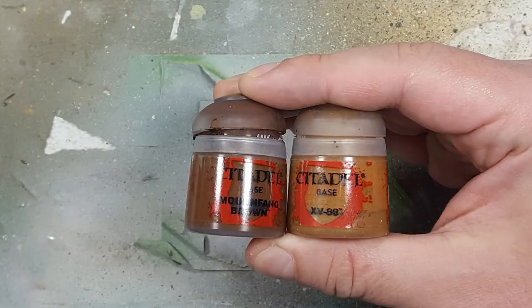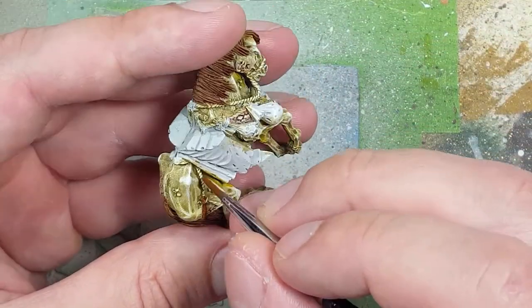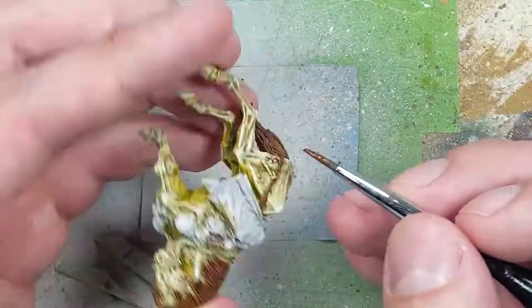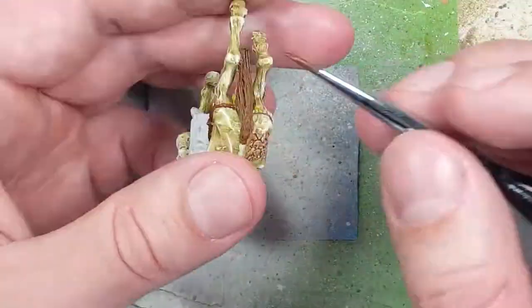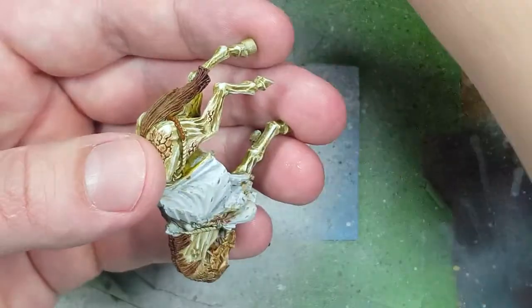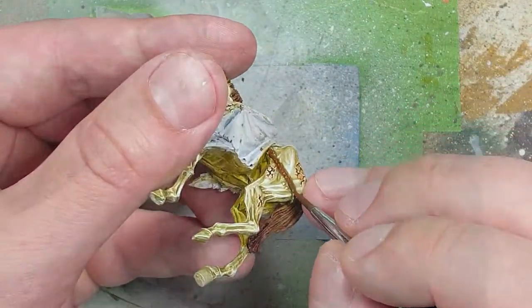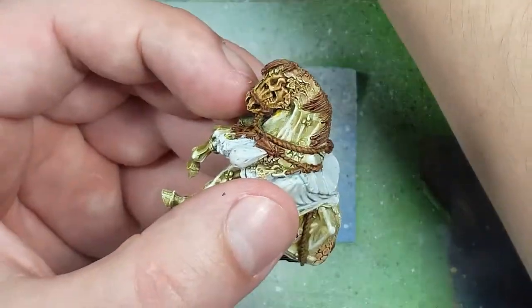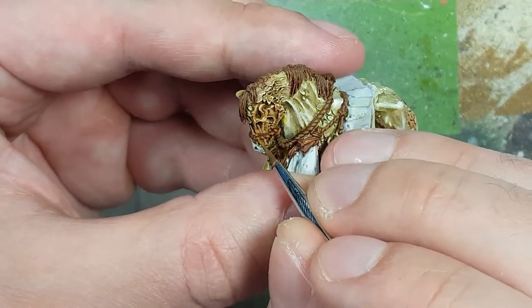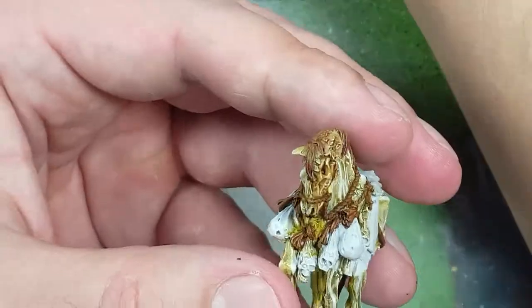Going back to Mournfang Brown and XV-88, we're going to paint these ropes that are going around the horse, starting with a base layer of Mournfang Brown. The model is detailed enough that you can clearly see the knots in the rope. With XV-88, we're going to paint straight lines on each of the knots — about three or four passes up and down on each knot so you can see the differentiation.